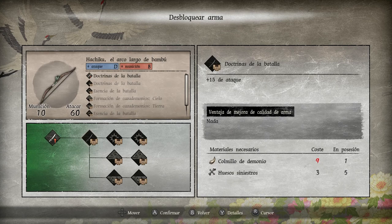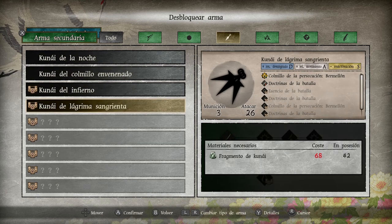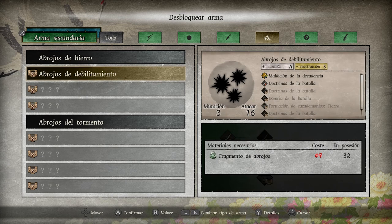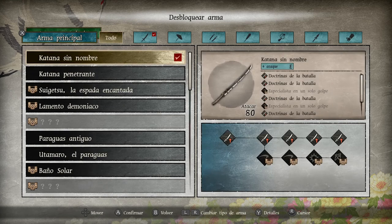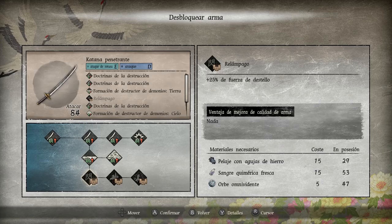La veritat és que cada nivell és preciós a més no poder. Amb aquesta premissa, l'objectiu és anar avançant a través dels nivells derrotant els jefes, que per cert molen moltíssim, i aconseguint que el nostre protagonista sigui una barreja perfecta de Goku, Saitama i Roronoa Zoro. No us podeu imaginar la sensació de poder que t'embriaga quan aconsegueixes inflar el Getsu Fuma i les seves armes amb desenes de millores. Senzillament, ets un super saiyan dels guapos. La veritat és que és una passada.